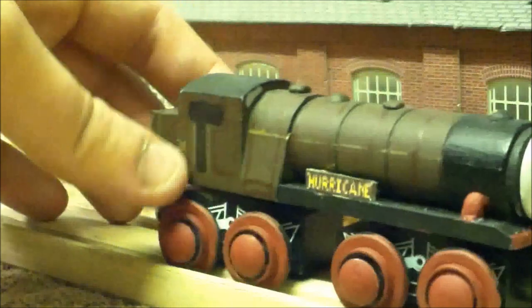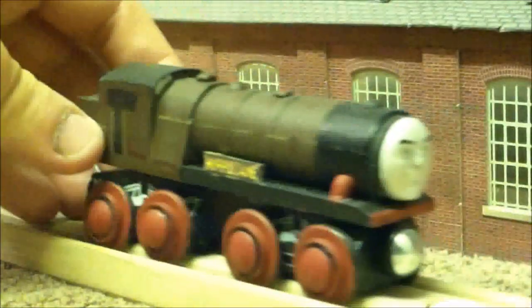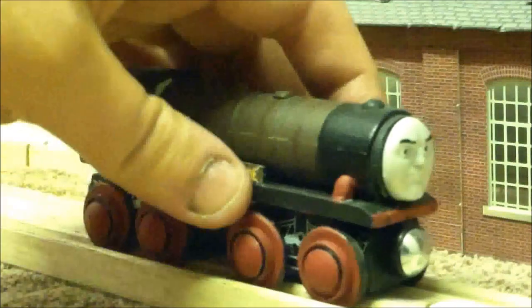Same thing here with his nameplate as I did with Frankie — it's just a small piece of wood and the name itself is printed out from the same user who did Frankie's nameplate detail. I just printed that out and stuck it on there. I did add in a few extra domes on top, gave them some windows, and the wheels are obviously painted red. That was pretty much all the work I had to do for Hurricane.